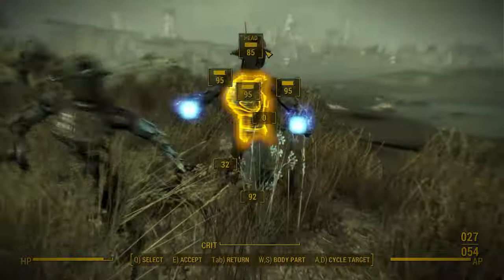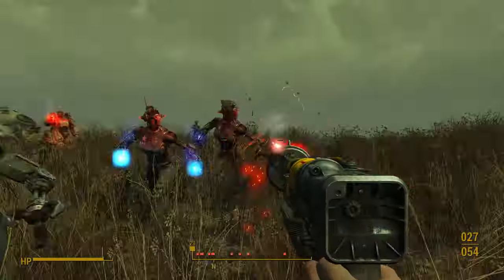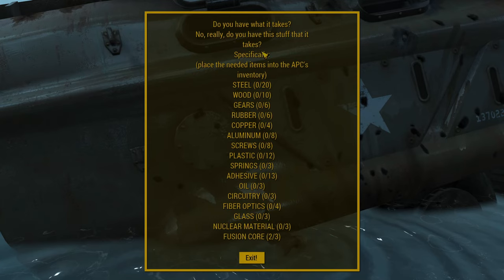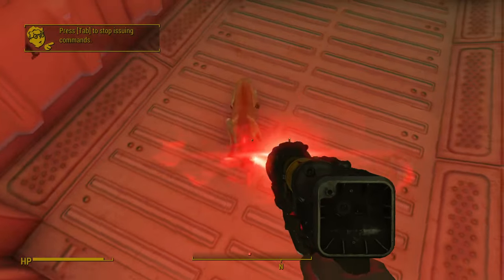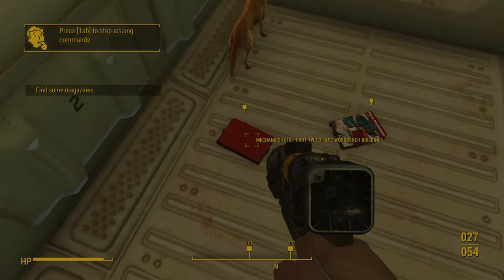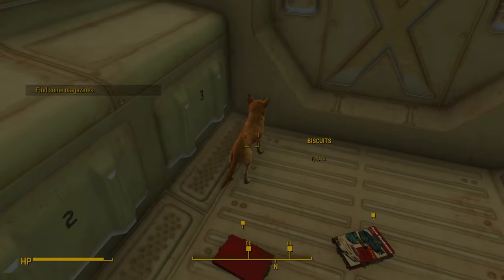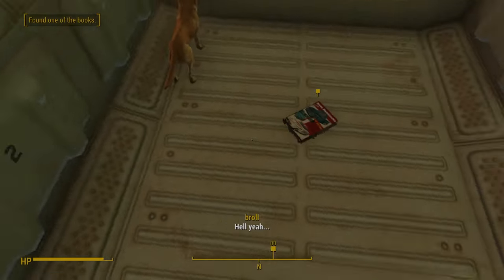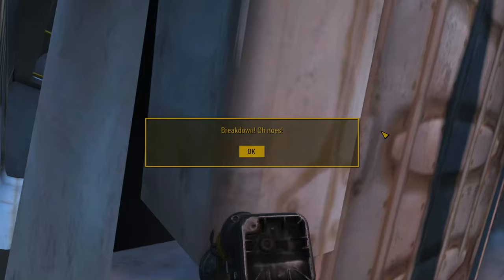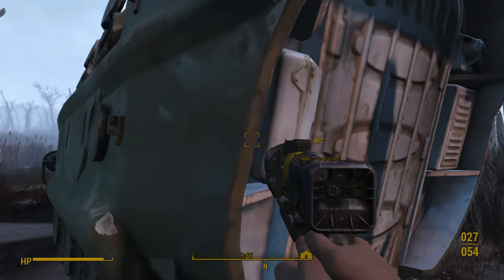Last up is the APC, which can be found next to the Atom Cats' garage, but you'll have to fight your way through a ridiculous amount of gunners, their robots, as well as static APCs and tanks to get to it. You need a whole shitload of materials to fix the APC, and after cheating them in, you'll have to fight a dog that later becomes your companion — he barfs up some magazines you'll need to pick up, and you find even more magazines later on that unlock upgrades for your APC. The interior of the APC is a tiny house workshop, which is cool, and the APC has a good turn radius and a working manual fire turret. Sadly, it still has the same constant breakdown issue the boat has. This mod just isn't worth using either.